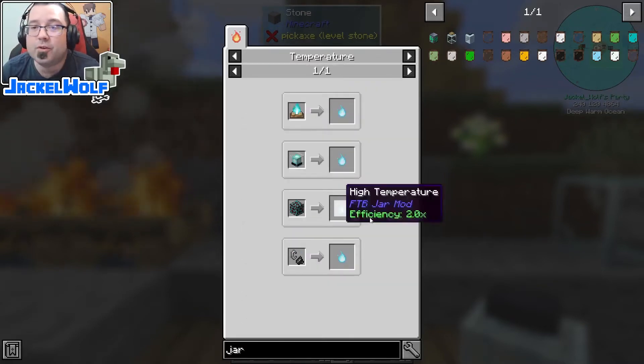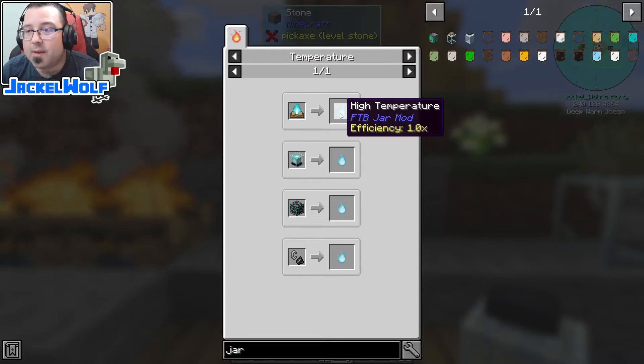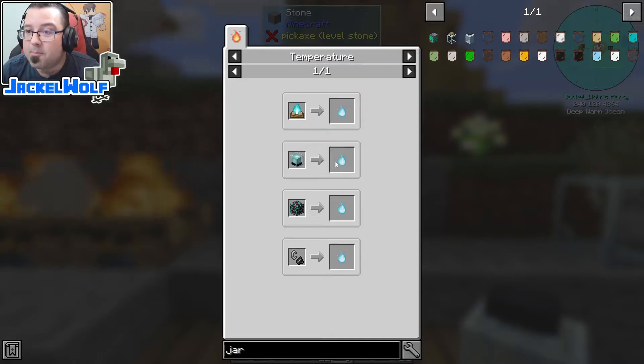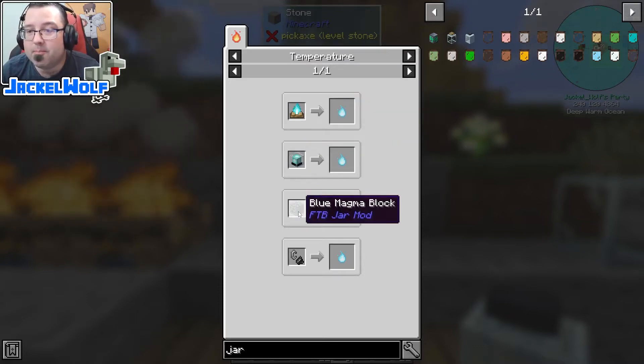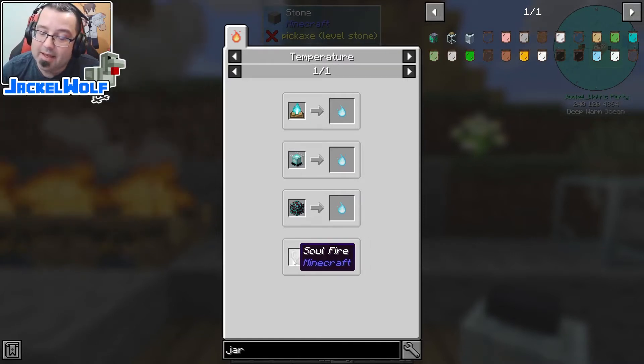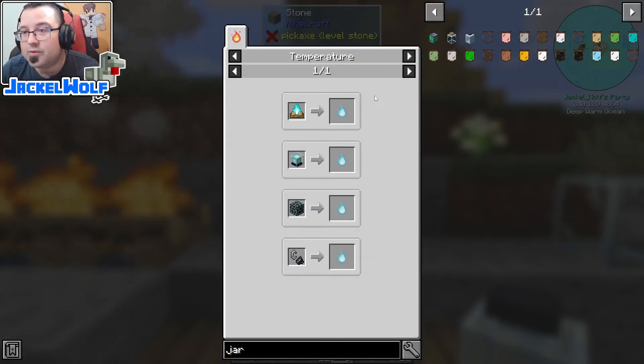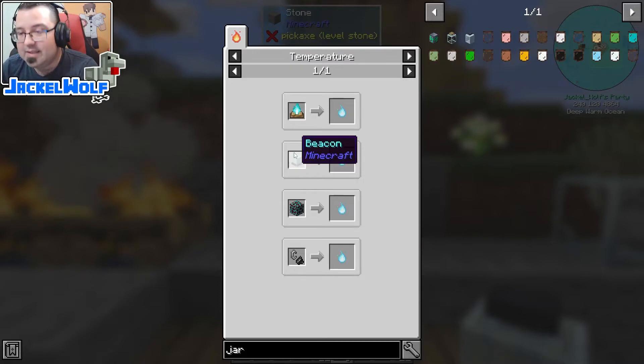Last are the high-temperature heat sources, all of which revolve around the nether. A soul campfire gets you a modifier of 1, a beacon gets you 5, a blue magma block gets you 2, and soul fire - which is soul sand lit on fire - gets you 1 as well. You're going to need these high-temperature sources to do your high-temperature crafting using this jar.